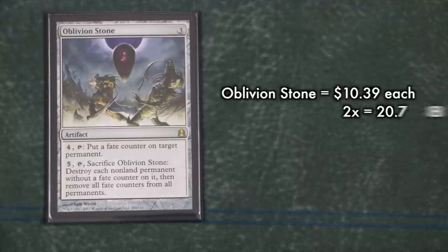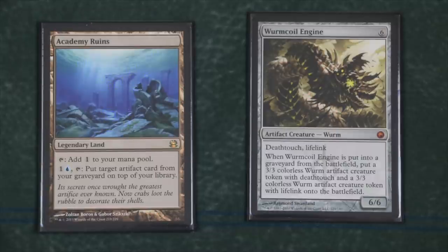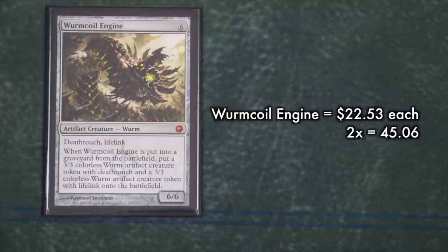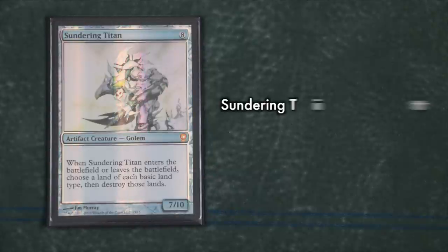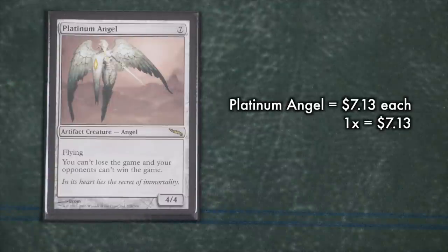Academy Ruins also works elegantly with Oblivion Stone, providing precision board wipes while saving your forces and eliminating your opponents. Used in conjunction with a Sundering Titan or Worm Coil Engine, it creates a hard-to-beat board state. Worm Coil Engines are one of the costlier components, but the deck really only needs two. Treasure Mage's helpful tutoring is a great answer for aggro-heavy decks. Sundering Titan will hurt anyone not in mono colors, and in Modern that's the vast majority of decks. Platinum Angel is a last-resort panic button to simply shut down an opponent who is about to win.